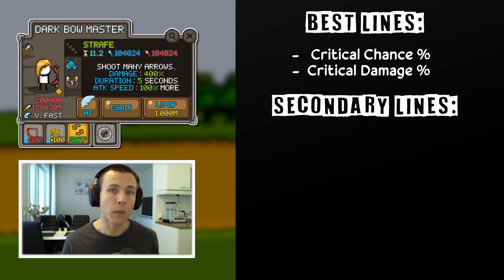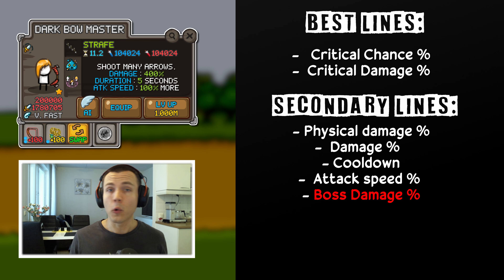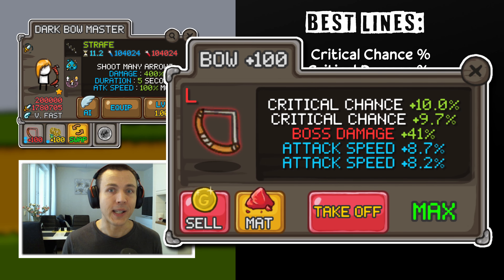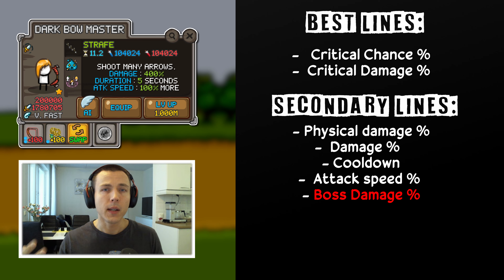Additional lines here would be physical damage and percentual damage lines. And if you don't get anything better, even boss damage lines can help. But do note that boss damage is not that great because it only helps you against bosses — it doesn't give you any benefit against other types of enemies during the waves, and she already has a plus 100% damage to bosses built in to her passive ability. So try to get those critical lines if possible. Also note that the legendary plus one arrow line does not work for Bowmaster's Strafe ability, so it's not a desirable line for her. So you should get those critical lines instead.